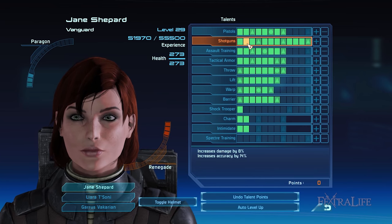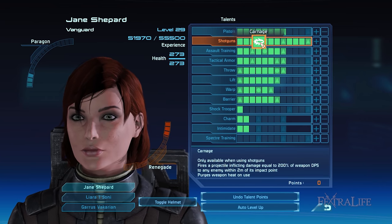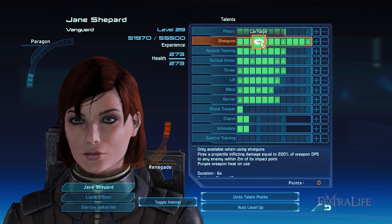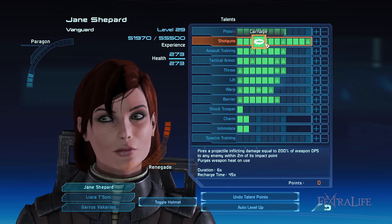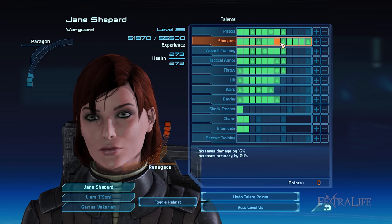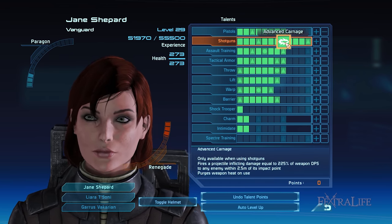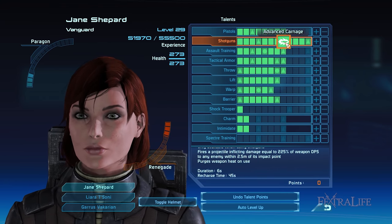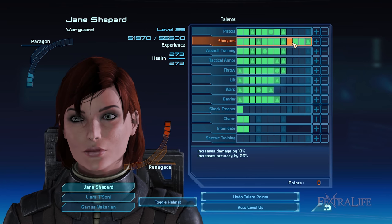Similar to the pistol, the shotgun talent raises the shotgun's accuracy and damage. At rank 4 you unlock the Carnage ability which inflicts deadly damage at point blank range, thereby knocking enemies down and increasing the chance of performing one-shot kills. Furthermore, the shotgun's heat is dissipated upon use. What's cool about Carnage is that when you rank it up, you lengthen the acceptable distance between you and your target that allows you to deal +200% explosive damage.